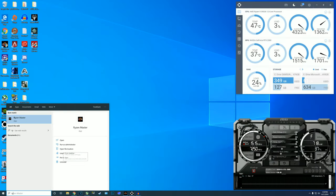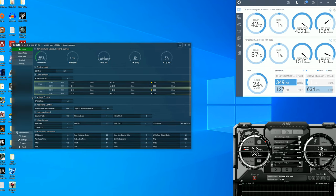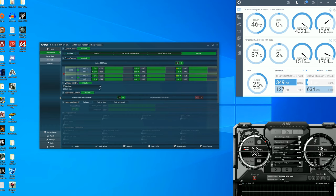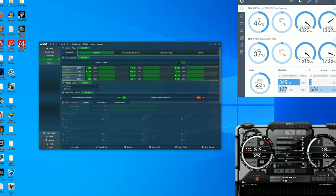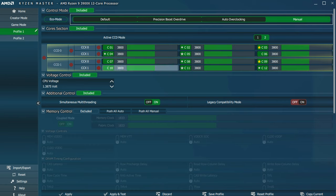Once full stability has been ensured, here comes the fun part. Open up Ryzen Master — once you have it open, it'll have you on the home screen. Go ahead and start a new profile; I did it on creator mode but it really doesn't matter which one you click. In profile one, you'll originally be on the default tab, but you're going to want to move over to the manual tab. This way it won't really change anything except your clock speeds.